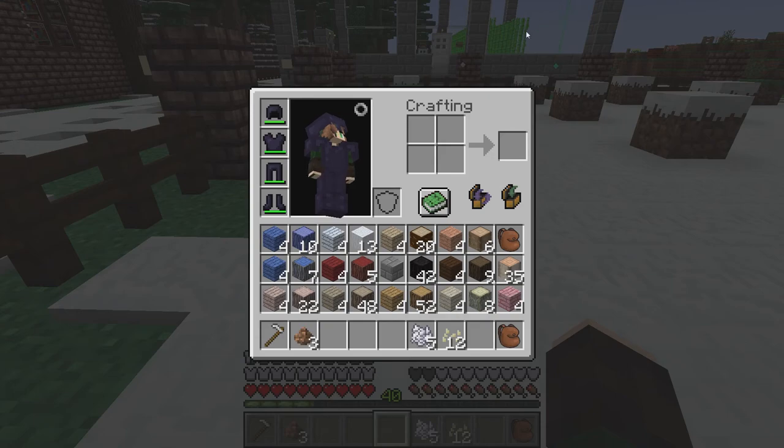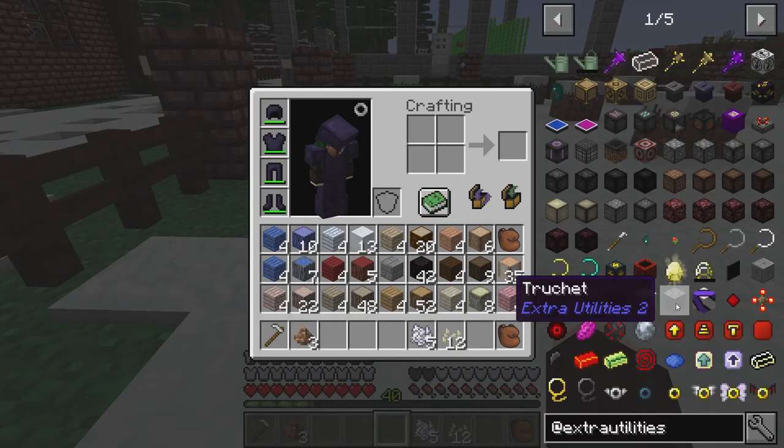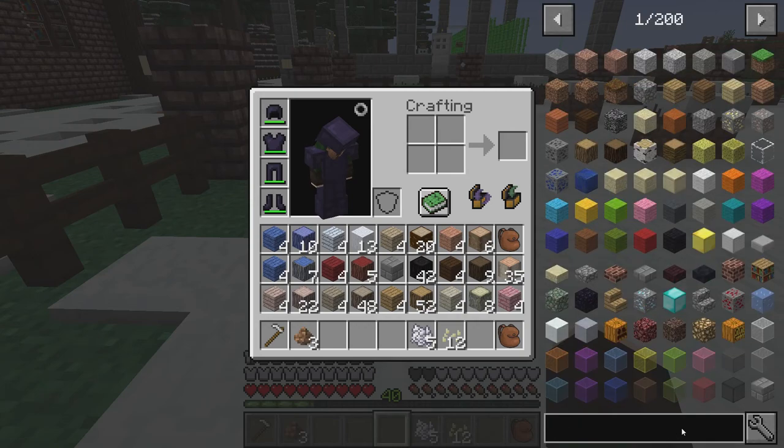I've noticed that the JEI — Just Enough Items — disappears on me all the time. Every time I log in, it disappears. I totally freaked out the first time it happened. But if this ever happens to you: hold down Control and hit O, and boom — it comes back! I don't know why it does that, but I've noticed that with the last update it just disappears every time I log in.